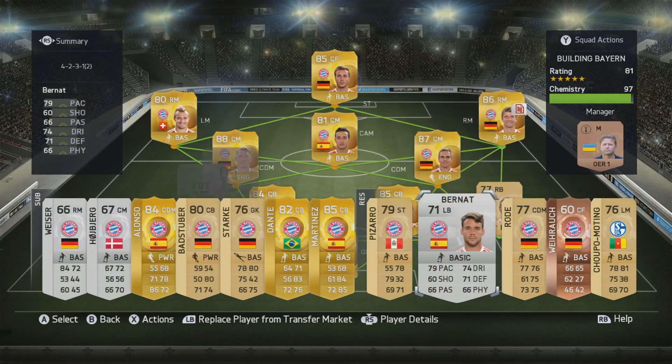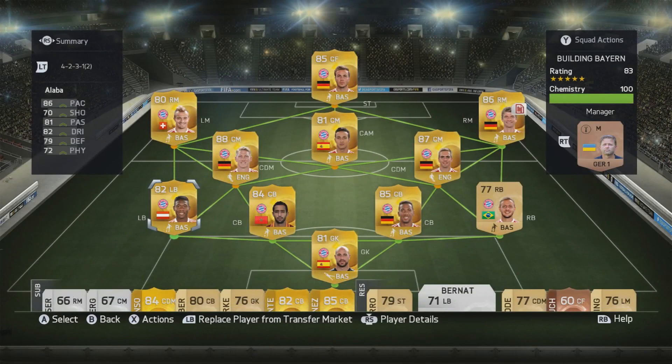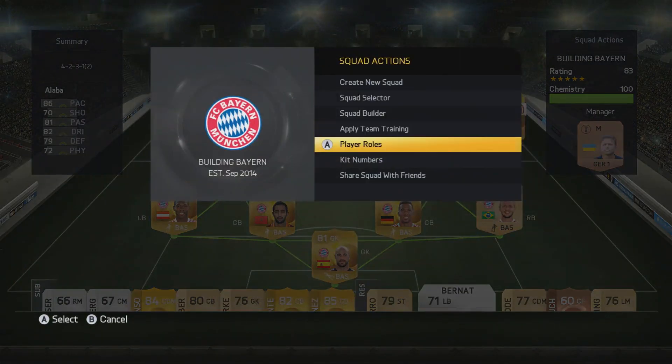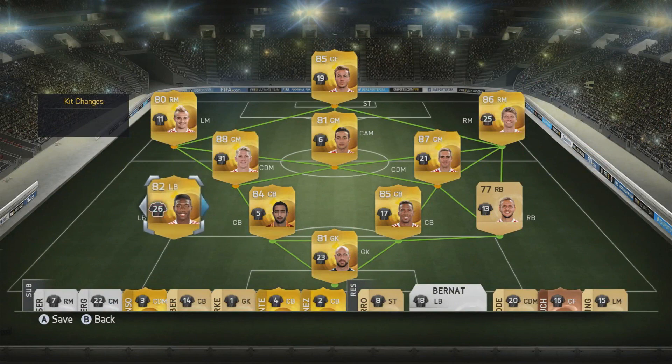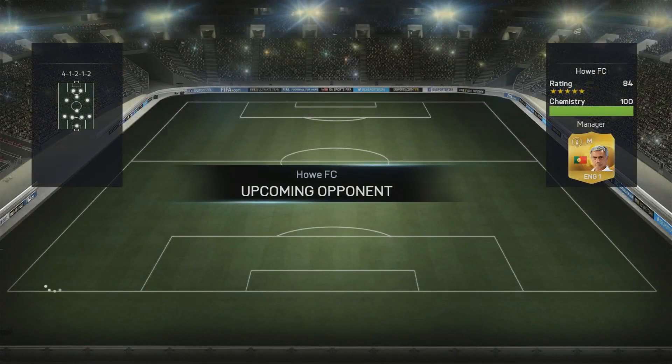It's brand new, it's fresh, and it is going to finally complete our team — we're going to have a full gold squad. Absolutely ages into this series and we finally get a full gold team. He goes into that left-back spot for Burnout, who has been absolutely fantastic for us. But it's time to put Alaba in there — I'm sure he's going to do a much better job and make our team a lot stronger, especially defensively. He gets the checkmark on the checklist. The whole gold column is complete.